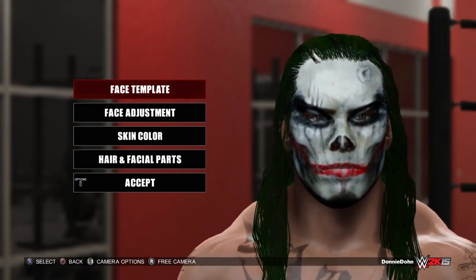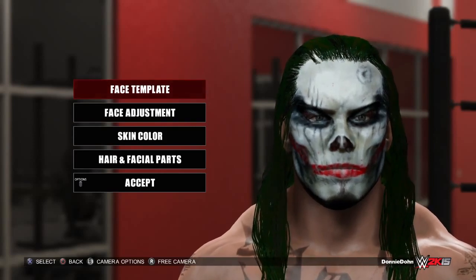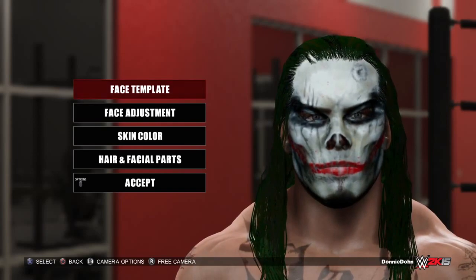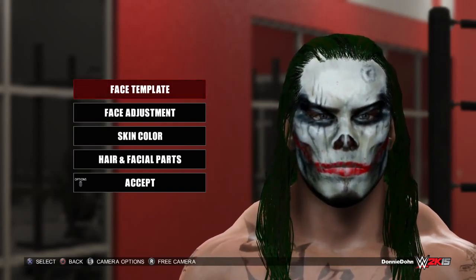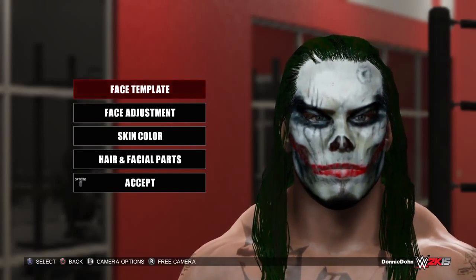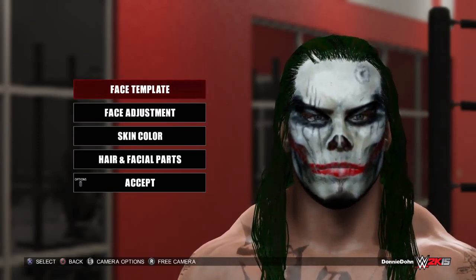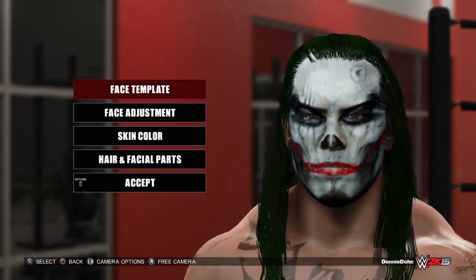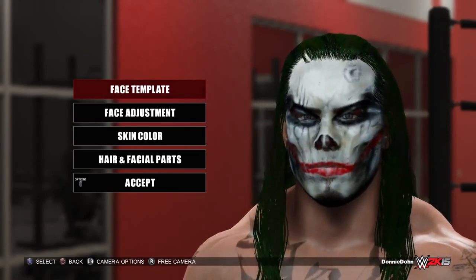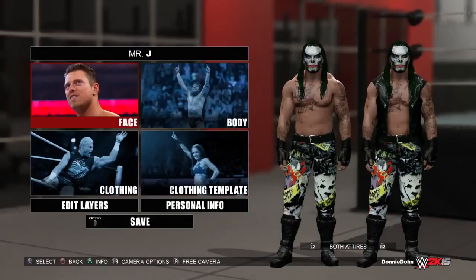I've seen so many people use the Joker's actual face paint and didn't want to do that. I wanted a Joker-style face paint but not the Joker's exact look — similar to what Sting did when he did the Joker thing, his own custom version. I came across this mask face paint and thought it'd be perfect for Mr. J, so I tweaked it the way I wanted. The only issue is a bullet hole shape on the left side of his forehead I haven't removed yet.